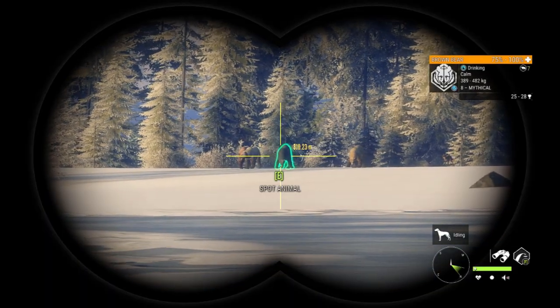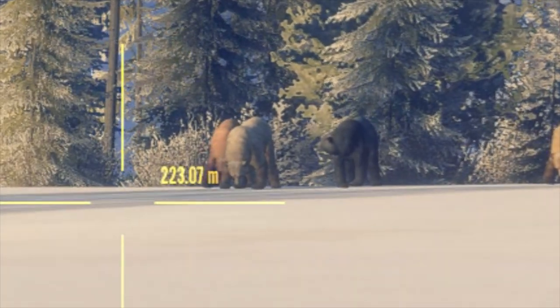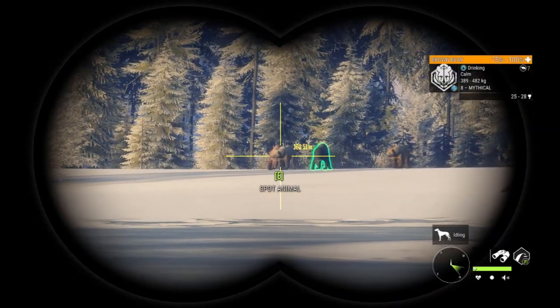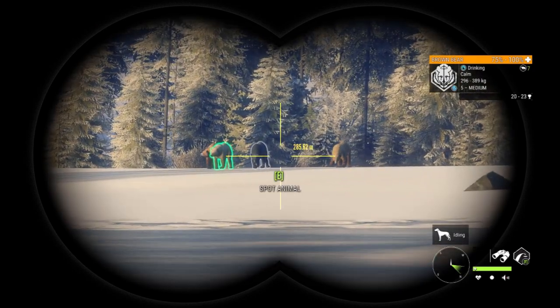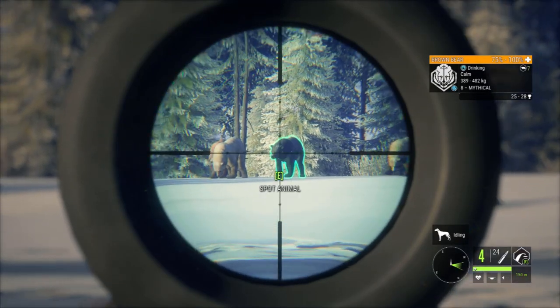Oh, that's a pretty nice guy right there — a level 8 mythical brown bear, and he actually kind of looks like a rare, kind of looks melanistic. Really hard to tell. Those are all different fur colors there though — that's like a blonde, that's like a cinnamon. Those are a bunch of varieties right there, you don't really see that too often. Anyway, Mr. Brown Bear is right there.